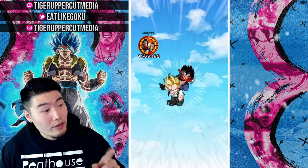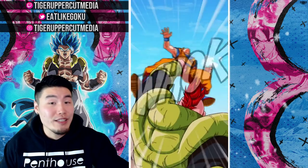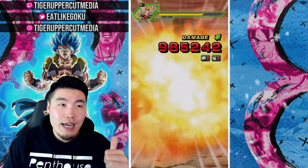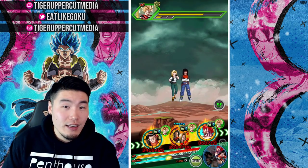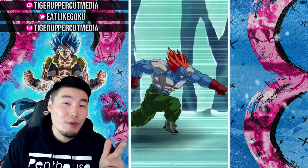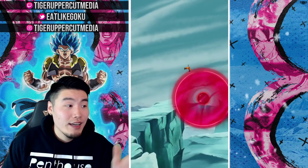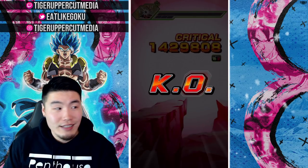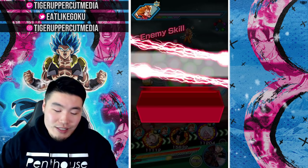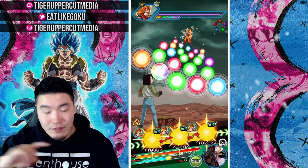We weren't fully built up yet — we still had one more stack. So for that Super attack, we had 120% attack and we took it with 64% damage reduction. Now we have 70% damage reduction and 150% attack. I miscounted and sold this guy short a little bit. Next turn he's going to be fully built up.